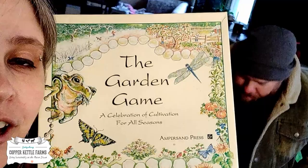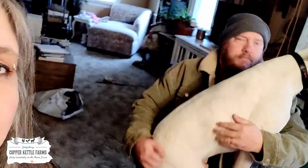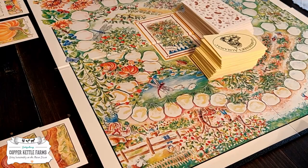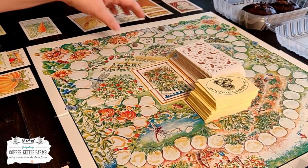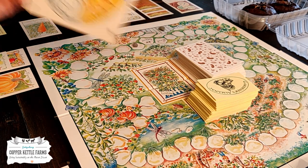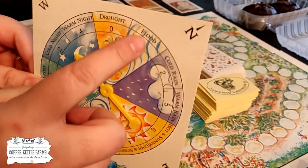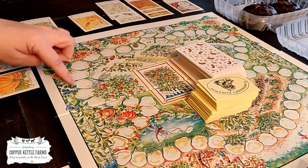We are going to play the garden game and show you guys how it's played. The idea of the game is that you take your rocks, you start in the garden gate and you spin this weather vane — this is how many moves you go — and you move your rock down the board.